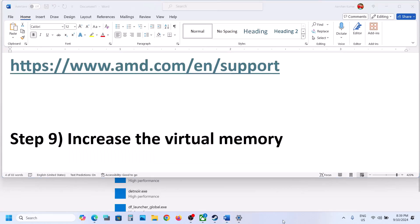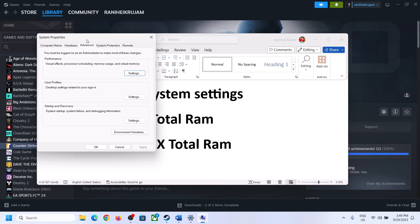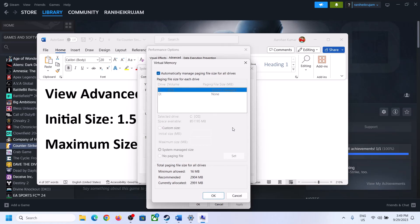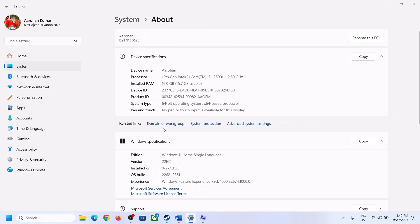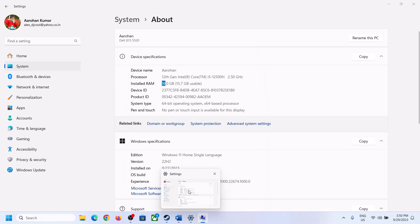The next step is to increase the virtual memory. Type 'View Advanced System Settings' in the Windows search box and click on it. Click the first Settings button, go to the Advanced tab, and click Change. Uncheck the box that says 'Automatically manage paging file size for all drives' and select the drive where the game is installed. Select Custom Size. The initial size is 1.5 times your total RAM. You can check your total RAM in Windows Settings under System > About — in my case it is 16 GB.